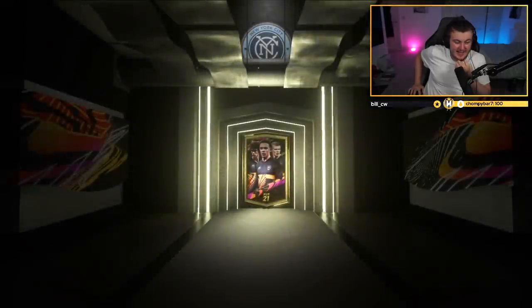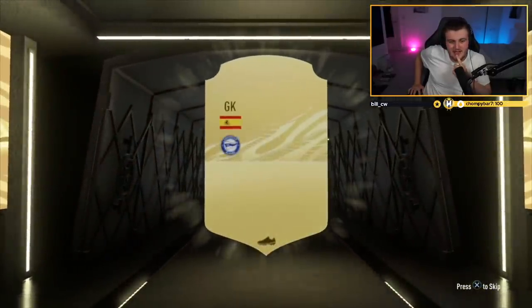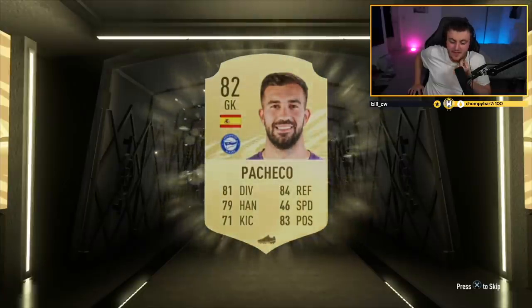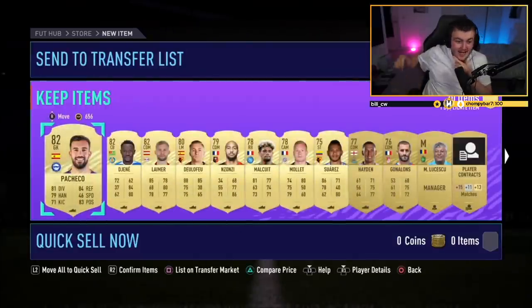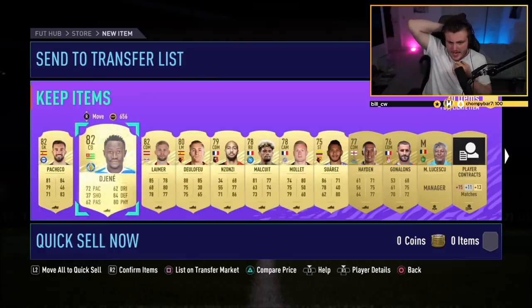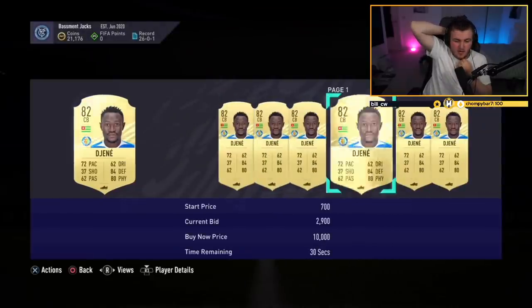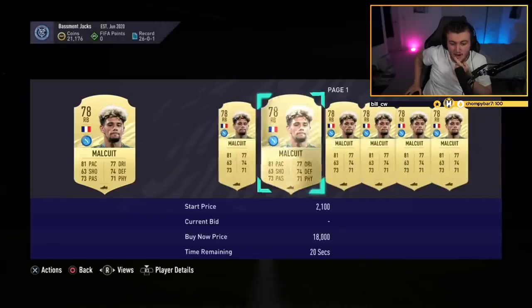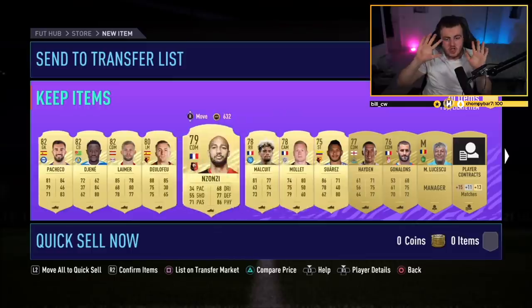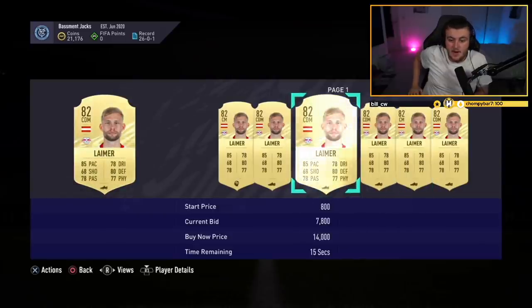First mega pack — hopefully it's better than that one. No walkout, no board. Come on EA, are you kidding me? It is Pacheco — I think for the third time in this video already. Big old yikes. Dijeni is about 4k and Lehm is nearly extinct. That isn't terrible, to be fair — 3.5k for Dijeni, and Lehm is closer to the top end of his bracket. Malkui is maybe like 1.5k. Not bad at all. By the way, Benny's actually opening them himself and I'm just watching him do it.